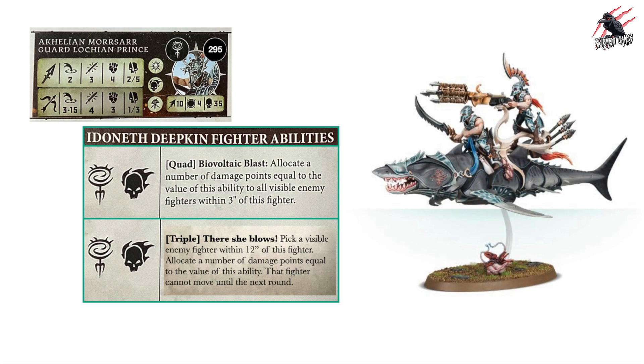The Alopex gets the quad Biovoltaic Blast: allocate damage equal to the ability value to all visible enemy fighters within 3 inches — fitting for a large shark-like creature lunging around in close quarters. I've also written a custom triple called There She Blows: pick a visible enemy within 12 inches, allocate damage equal to the ability value, and either that fighter cannot move until the next round or they are dragged 6 inches directly toward this fighter. If they're on a building and fall, they'll take falling damage, which makes it even more fun narratively.